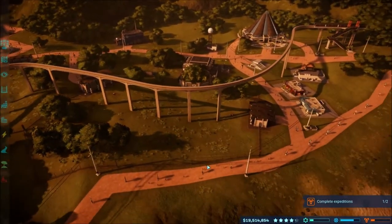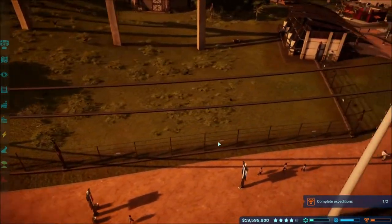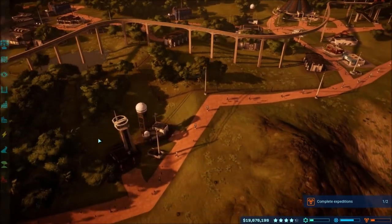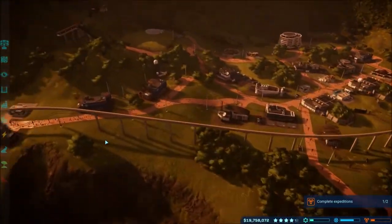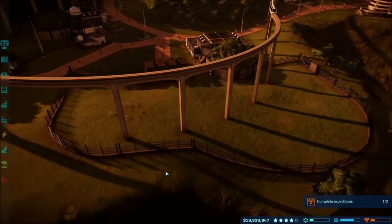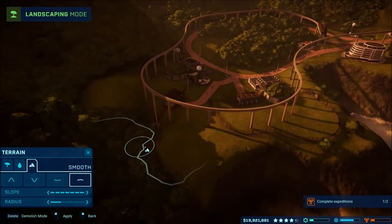I can't believe that happened. What I was going to say before — here we have the electrified fence, the lightweight steel, because that's the only electric fence we have. There's pretty much no point because these things just break out of it anyway. No matter what walls you use, the dinosaurs will break out. So even when we get the hard concrete walls up, they'll just break out of it.